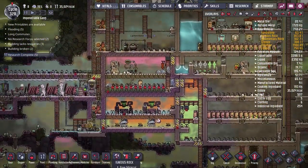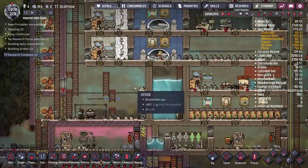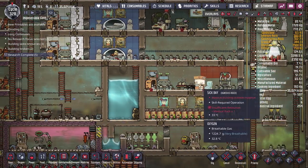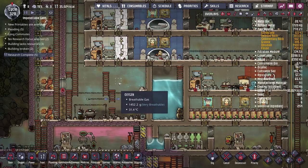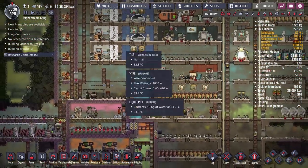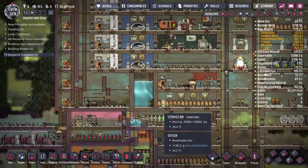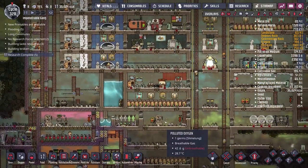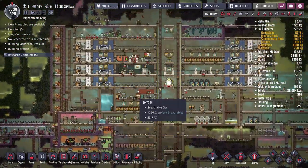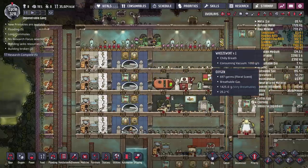They've got to go all the way over here, up, across through the farm, and all the way down into here. Eventually, once we get rid of this tank of water, I might make this floor a travel floor so duplicates can get back and forth from either side of this block of buildings without going all the way up and back down again. But that's getting a bit ahead of where we are.